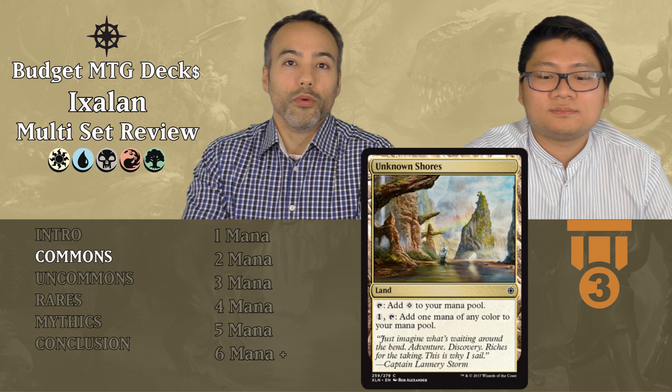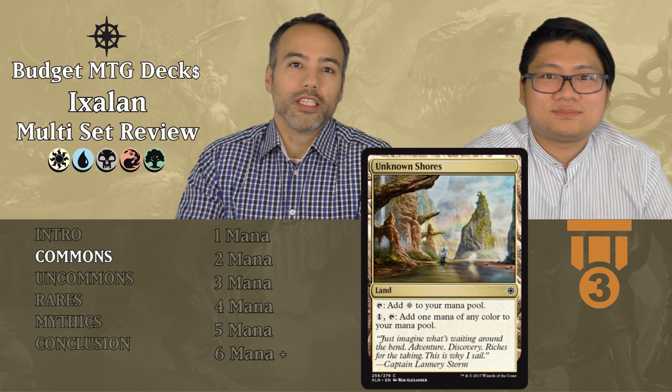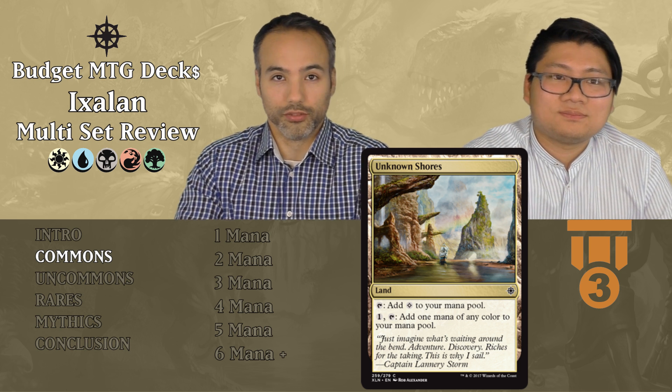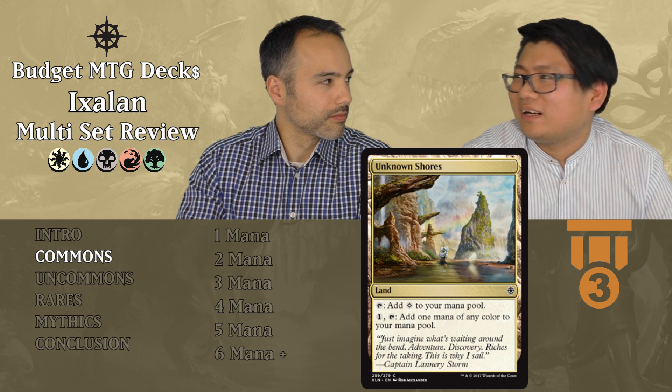The first of our common cards is Unknown Shores, a land that can tap for colorless mana. Additionally, you can pay a generic mana and tap it to produce a mana of any color. If you're only playing one color, it's pointless. But if you're playing two or more colors, you can include this because it doesn't come in tapped, so it doesn't slow your mana. Tier 3 — good filler card for color fixing.